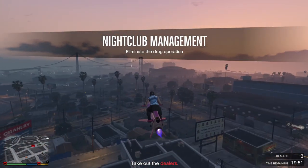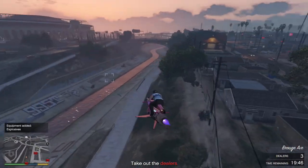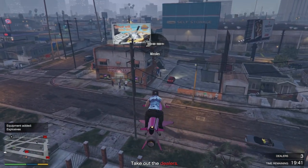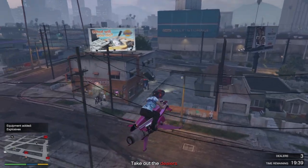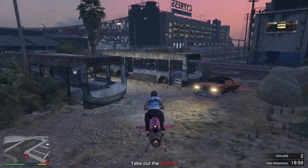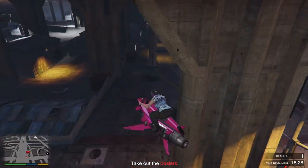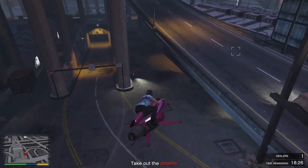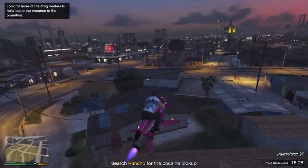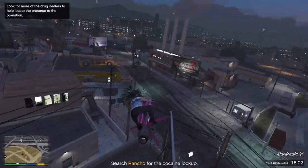The second new nightclub management mission is eliminating the drug operation. Something special about this mission is that the dealers cannot be locked onto. I'm in a Mark II Oppressor and my missiles do not lock, so I do not recommend the Mark II unless you know how to free-aim it. There are three dealers scattered around the map, and after we take them all out Tony will update us on the location of their base of operations. To locate the drug operation, I fly around and wait until the enemies get triggered and show up as red dots.